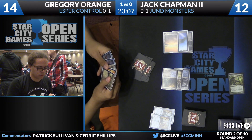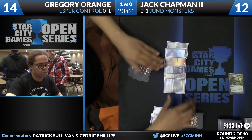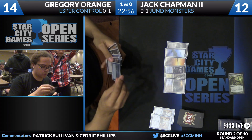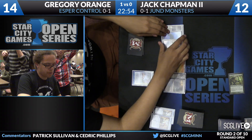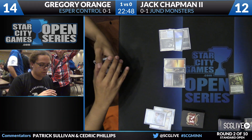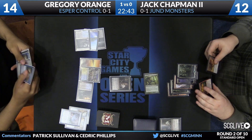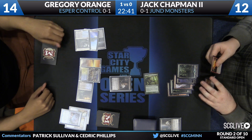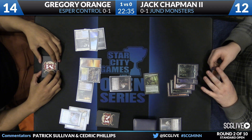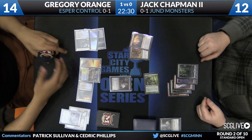Looks like Orange is going to take a Hero's Downfall on Elspeth, with these other five cards headed to the bottom of the deck. Life is pretty good here for the Citrus Assassin as he will draw a copy of Thoughtseize. He can cast that to clear the way if he'd like, but he's going to start off with a Divination. This lets him have a really nice turn of Divination into Thoughtseize while holding up Disdainful Stroke. Chapman says he's got a Stoke the Flames and a Hero's Downfall.